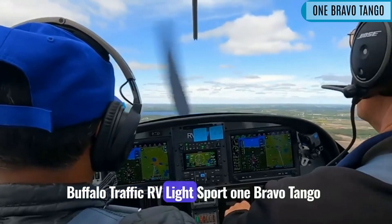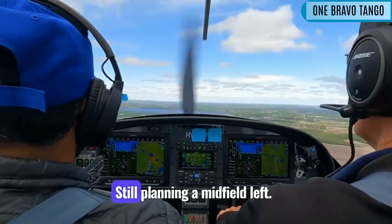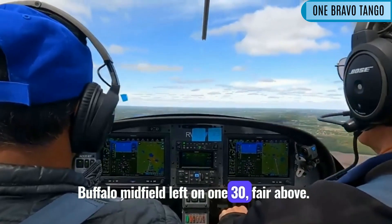Buffalo area traffic, RV Lightsport 1 Bravo Tango is a mile and a half to the east, still planning a midfield left cross, 136, full stop, Buffalo. Midfield left on 130, Farabo.